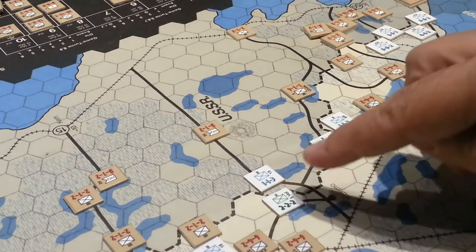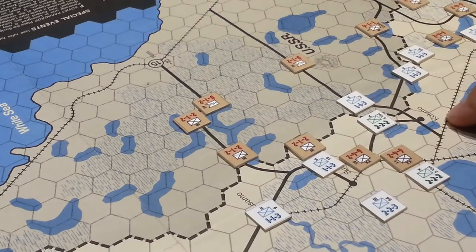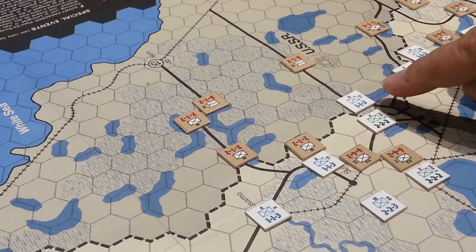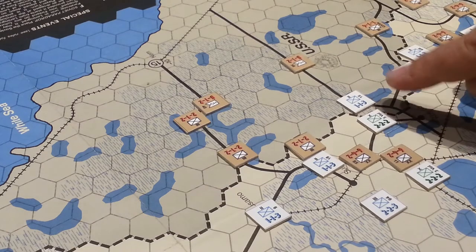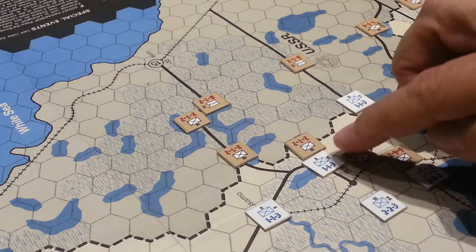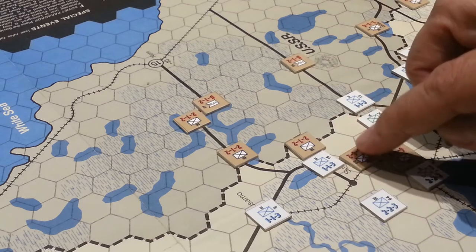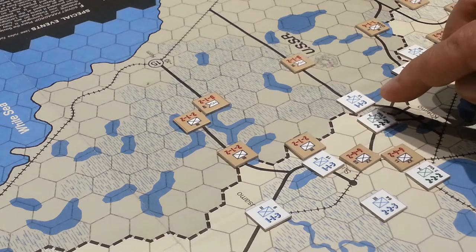Interestingly enough, as a counter-approach over in this area in Kumo, there was only one unit guarding this road here, and so the Finns decided to counter-attack and knock that out. By doing so, they forced these guys to stay where they are, because you can exit a zone of control, but you can't move directly into another zone of control.